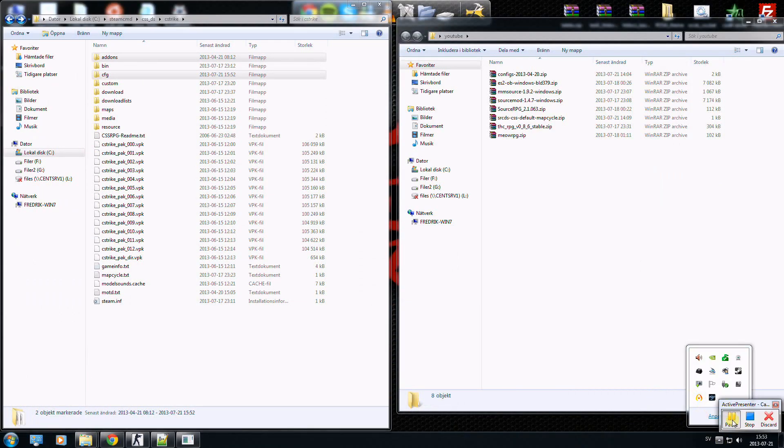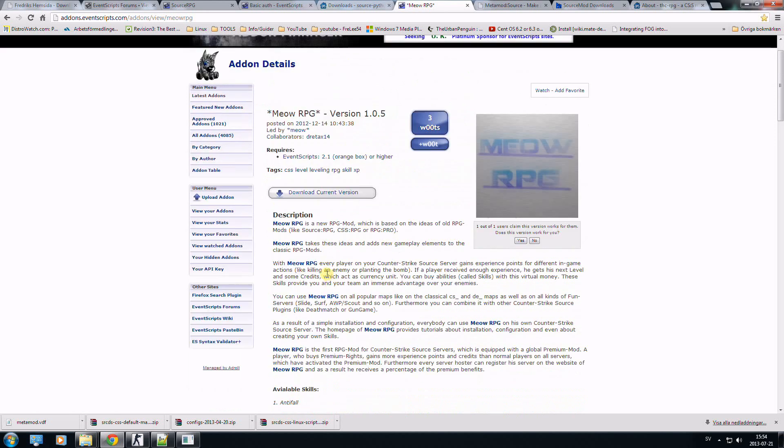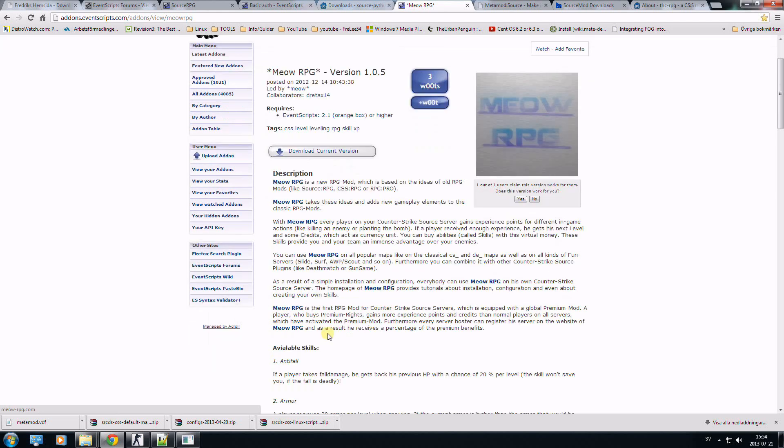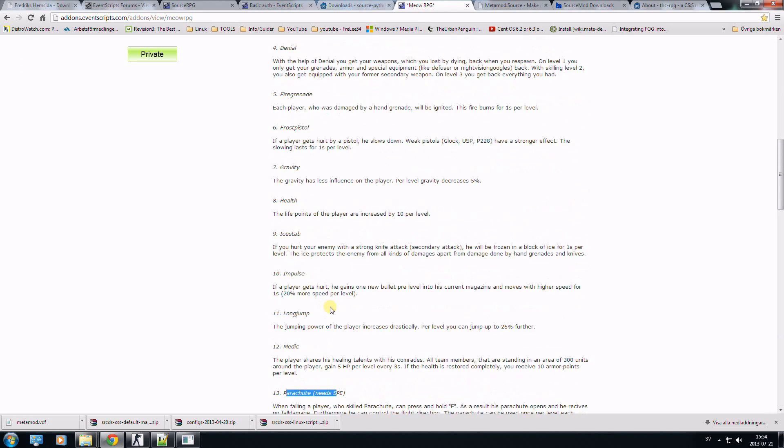Now I will show you the other modification. This is modification number two. You need event script, which I already have. To download it you click here — there are many skills in here. The parachute skill needs SPE and since I don't find SPE to work, I will unload that skill.